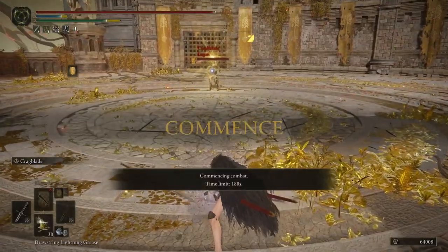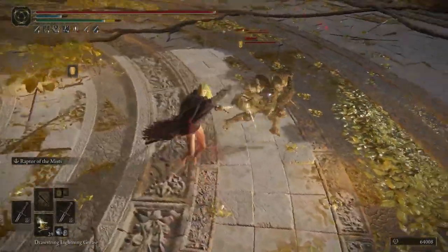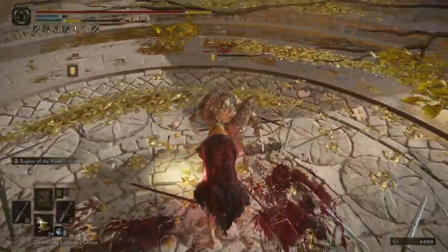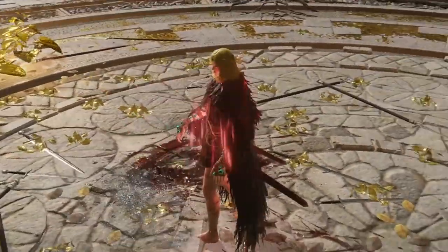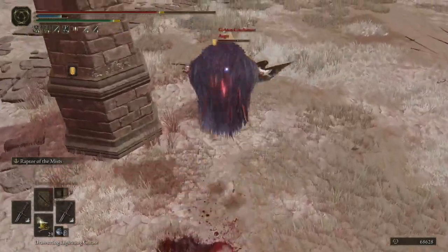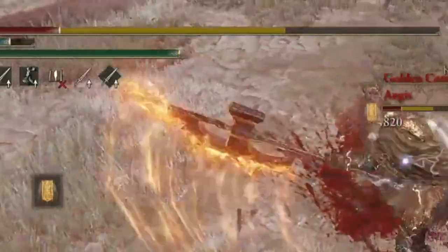At the start of the match, use Cragblade, and then eat some beef jerky if you have the chance. Keep using the Drawstring Lightning buff for the right-hand sword and go for jump attacks, preferably, or just press L1 until the enemy becomes the opposite of alive. Be careful though, because since this is a glass cannon build, it will feel like you're made of tissue paper.